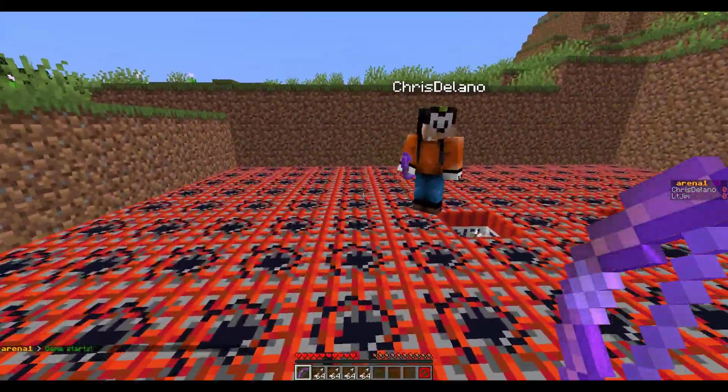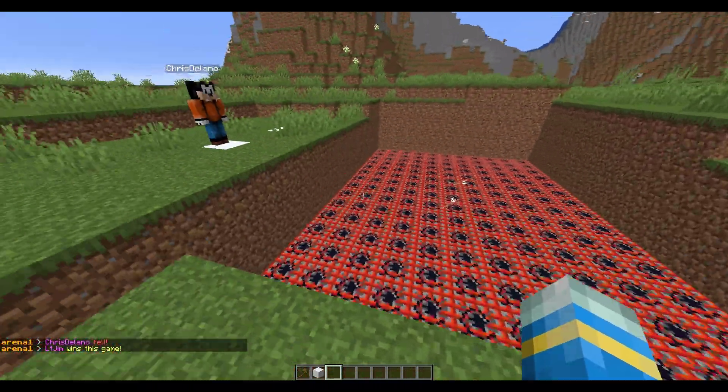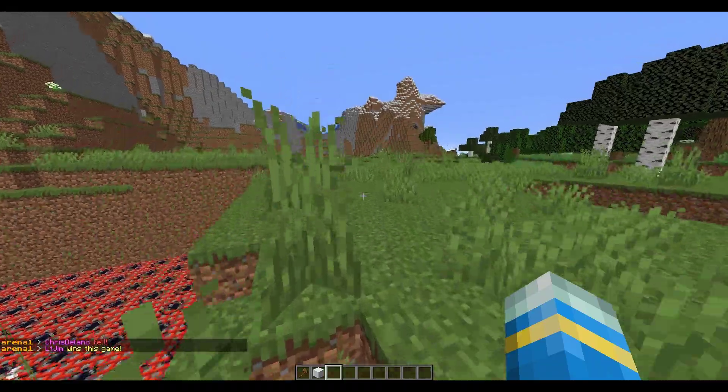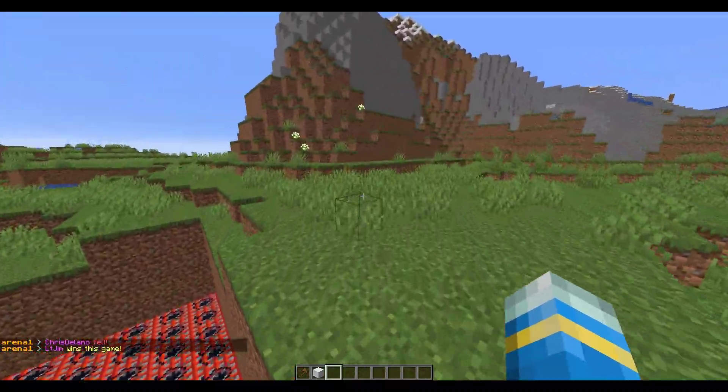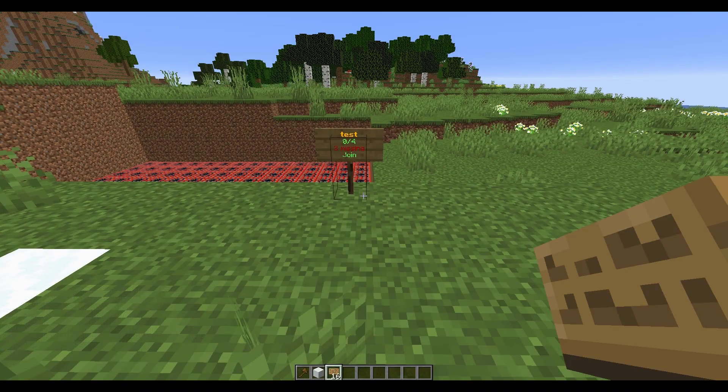Here we are - we get a bow and instead of snow there is TNT, so this makes it a little bit different. It's the same principle: you want to destroy the blocks beneath your opponent to win the game. Once it finishes, it resets the layer and as you can see it has respawned TNT instead of the snow.